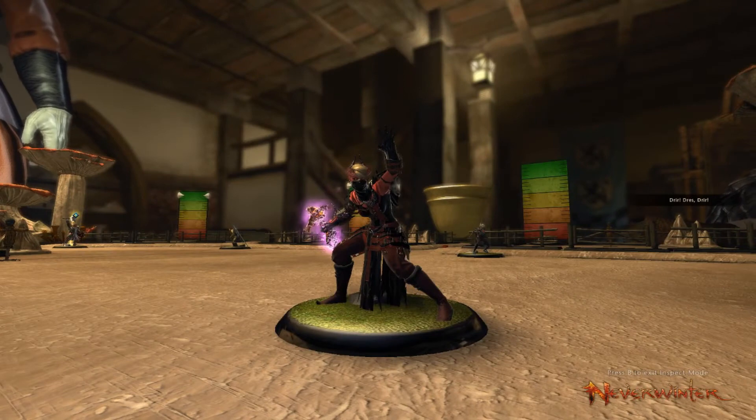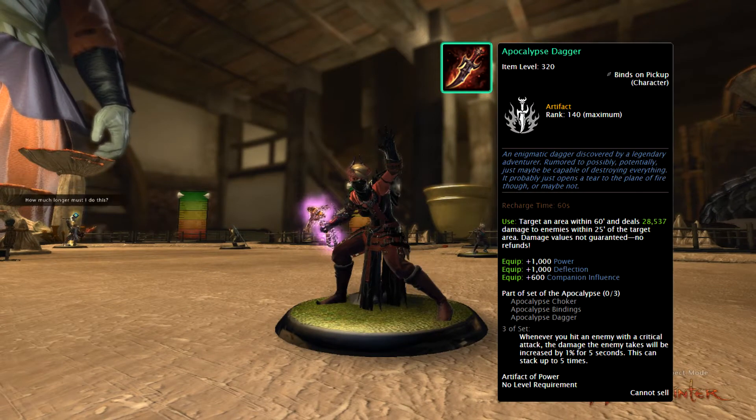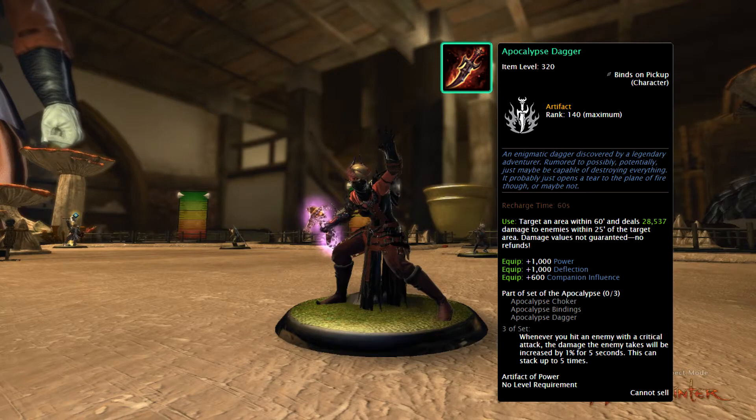I'm sure a lot of you already know about the Apocalypse set, and how it has the potential to be very good for 10 blocks, with the set bonus adding a stacking damage resistance debuff. Since the Day of the Dungeon Master event is currently on, I figured I'd make a little video talking about how to get it.